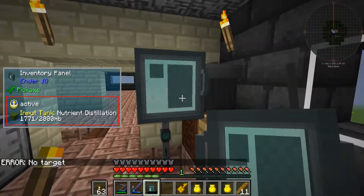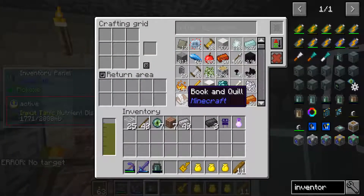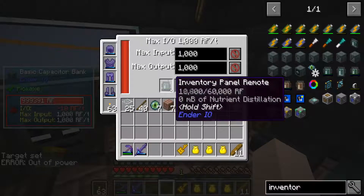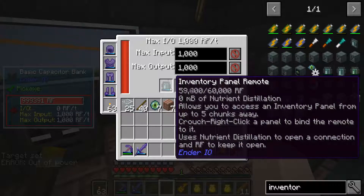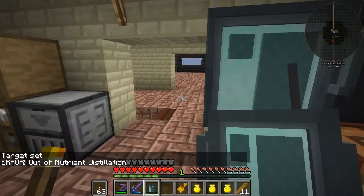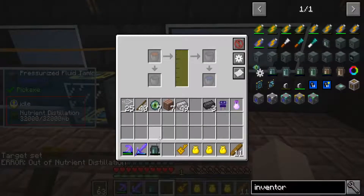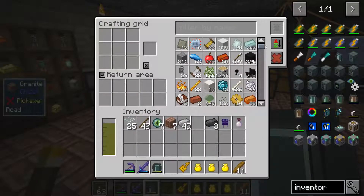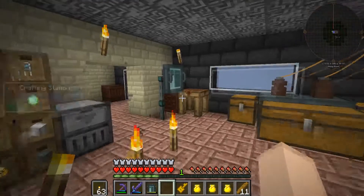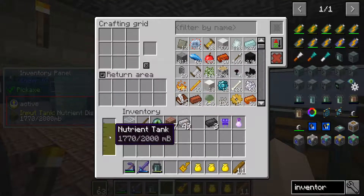If I shift right-click this on the inventory panel... it says out of power. Let me put some power in there — it only has 60,000 RF. We'll see how much it actually needs. After shift right-clicking — it says out of nutrient distillation. If I grab this, yes I can. Then if I right-click, I now have access to all of my inventory remotely. It does use a lot of nutrient distillation.